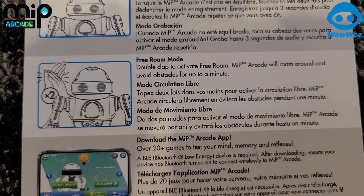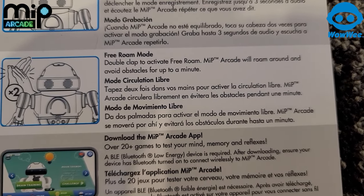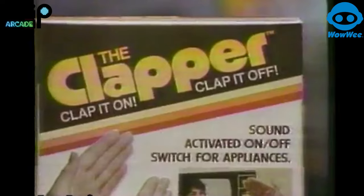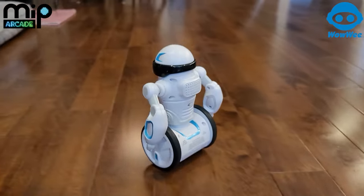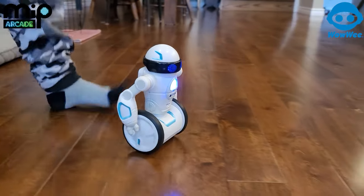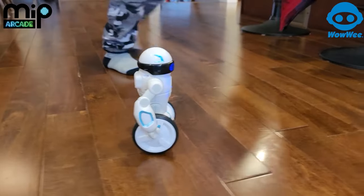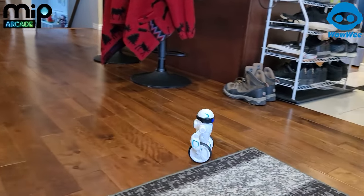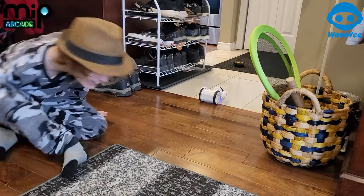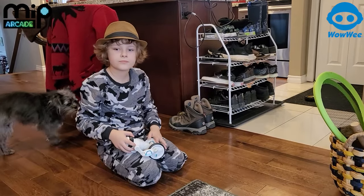See this one here — free roam. Double clap to activate free roam. Arcade will roam around and avoid obstacles for up to a minute. Alright, clap twice and see what happens. He sees the obstacles really good. Almost got butt stomped. Oh, he's stuck on the carpet. I think that's it for this mode — let's try the arcade on the app.